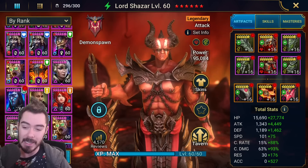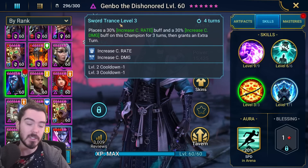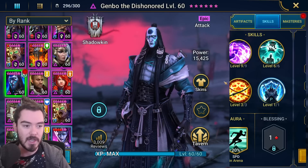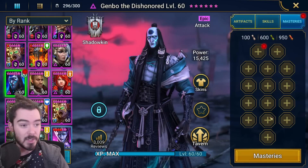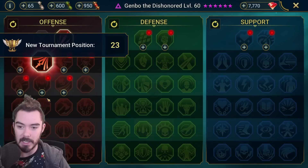One interesting thing: Genbo doesn't need 100% crit rate when we build him, because he gives himself 30% increased crit rate - which is another perk. So he gives himself that crit rate and we only need to build 70% on him. Let's do his masteries first. We're going to build him as a nuker, so we're going to grab the crit rate here and we're going to get crit damage.